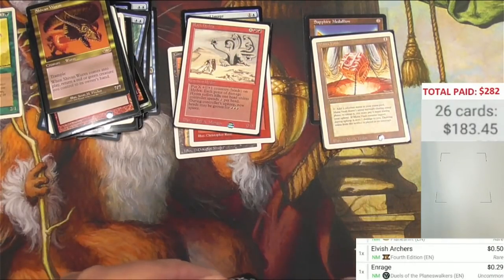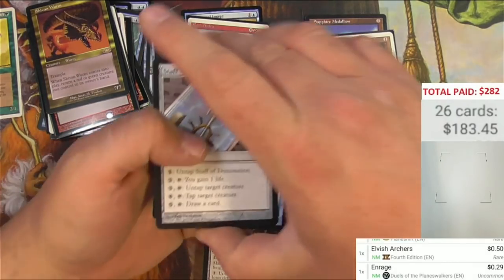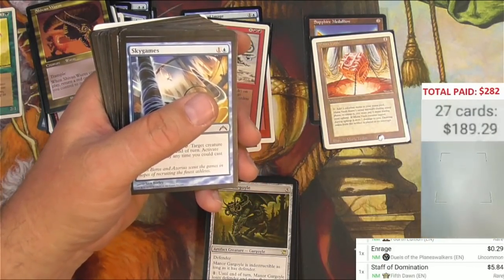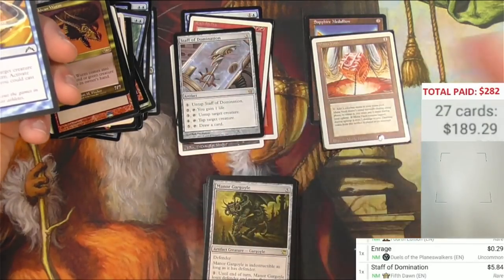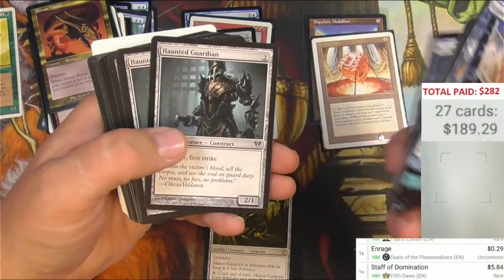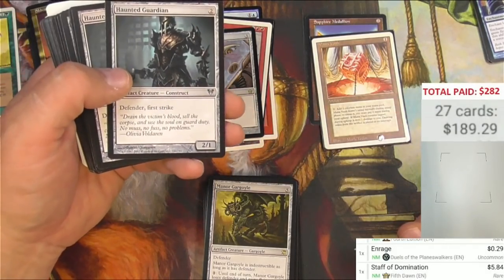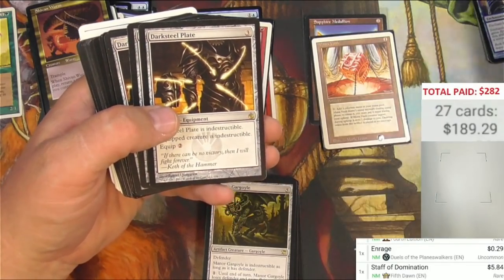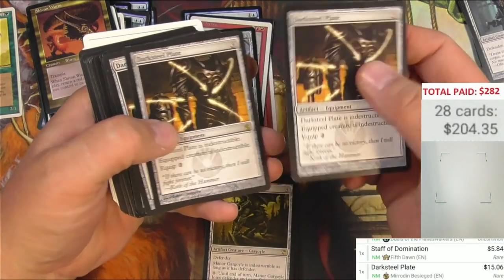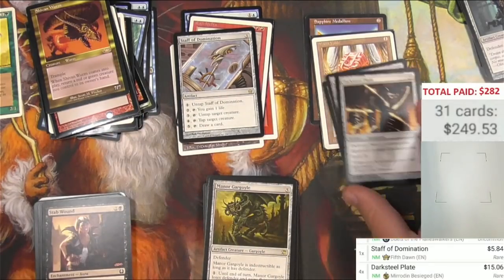Got a black deck box and this is not sleeved up, but there is a Staff of Domination right on top. Amazing. Maybe he got this card, didn't know what to do with it, put it into a deck and then took it back out. $5.84 — it's been reprinted. It was well over twenty bucks at one time. I imagine that could be frustrating. This card actually is worth a bit. Dark Steel Plate — these are fifteen bucks each. One, two, three, four of those — sixty bones right off the top there.